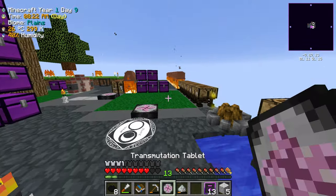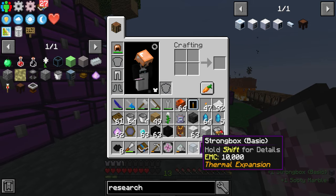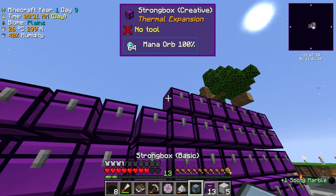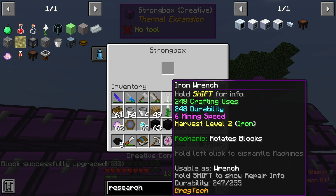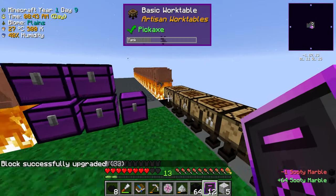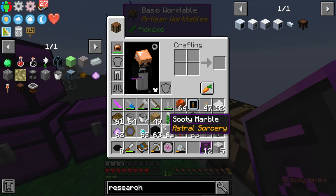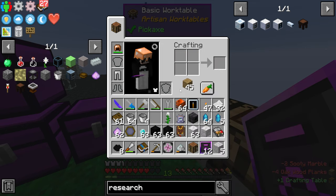To make sooty marble I take arcane ash and low-grade charcoal. I take my marble and that should give me the sooty marble I need. Let's go ahead and place this down and give it a creative upgrade, then add the sooty marble — this is going to need mana of course.